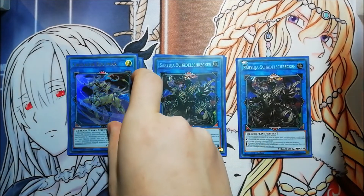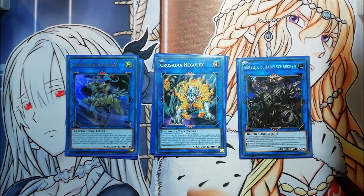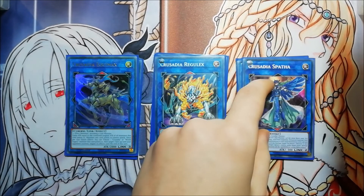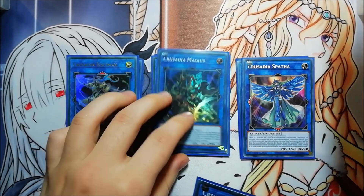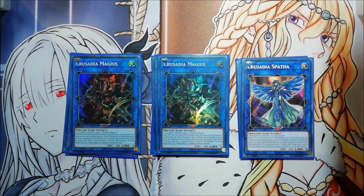For the Crusadia monsters in the extra deck, I'm playing one Equimax and one Regulex — with Regulex you can search the Crusadia Crawler trap card. Also one Spatha, which moves another monster — in this case a Guard Dragon — to another zone so that when it's summoned it moves to the right zone where two link monsters point, letting you special summon your dragons. Also really important: two Crusadia Magius. You could play just one but I like two for more plays the next turn — it's link one so it's really powerful. You just normal summon a Crusadia monster, make Magius, and then special summon the other Crusadia monsters.